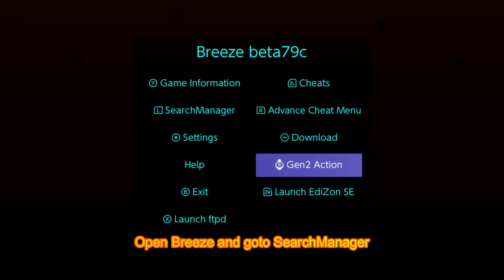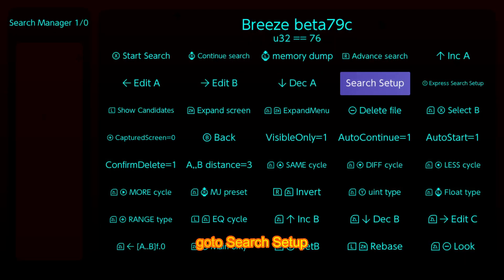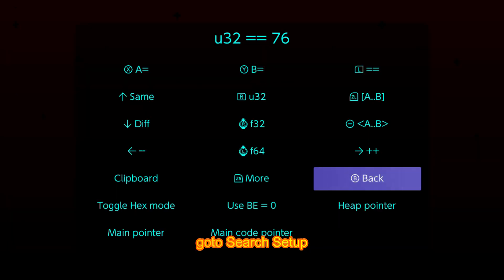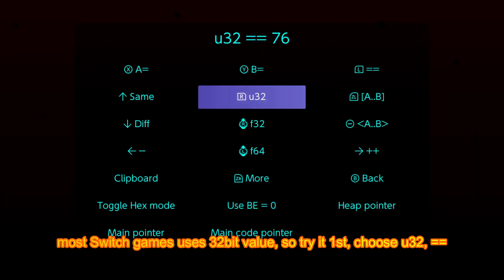Open Breeze and go to Search Manager. Go to Search Setup. Most Switch games use 32-bit values, so try it first — choose U32 equals equals.